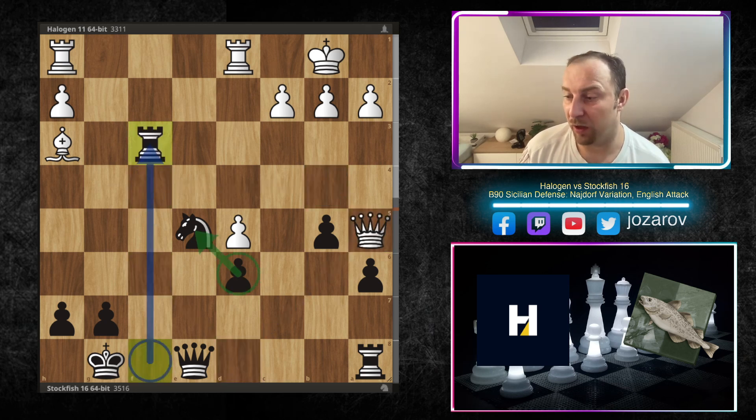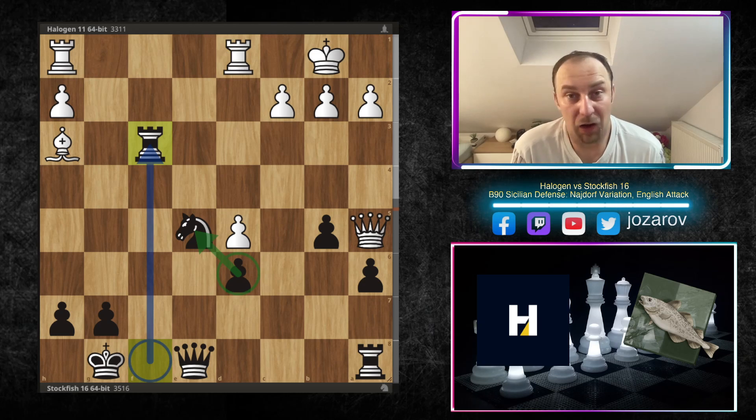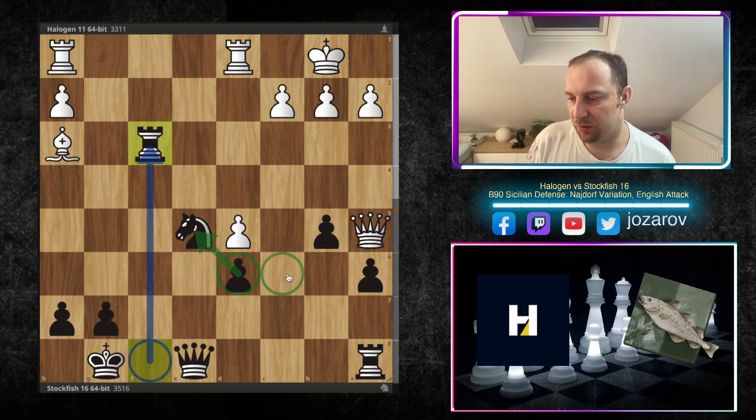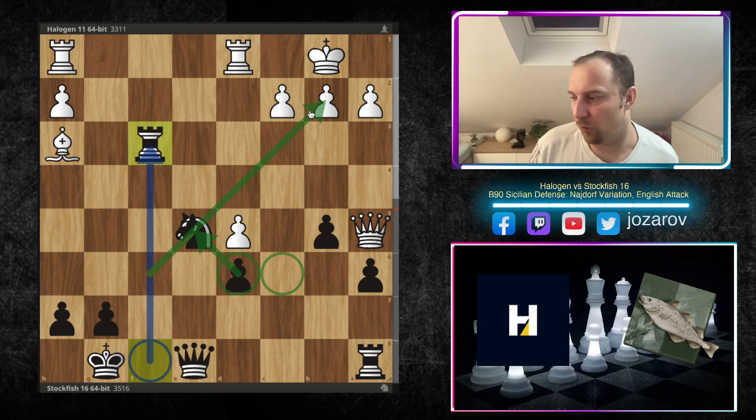Here I think Halogen got tricked by the fish. We have Bd8 — a discovered attack — white has to step back with the queen. We play Ba5, Qxa5, and then Rh3. This is now the powerful Benoni knight on e5. How are you going to kick it away? White has no minor piece that can compete against it. In this knight versus bishop battle the knight is much much better. Every potential piece trade was simply favorable for Stockfish 16.